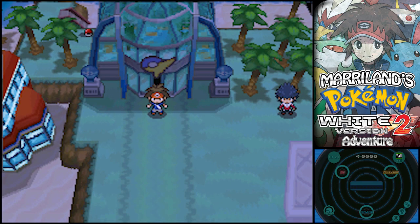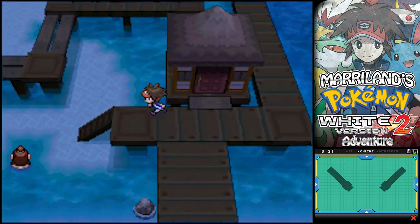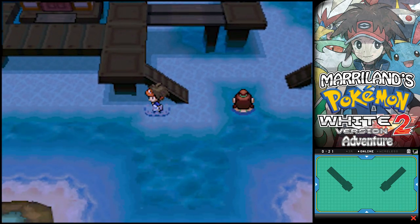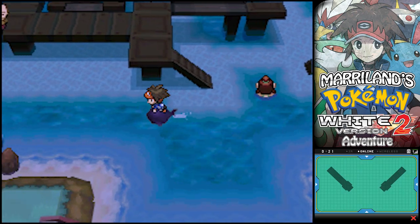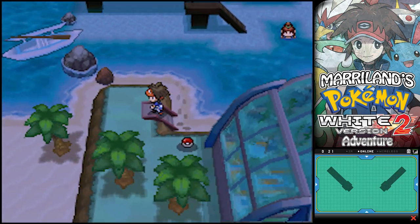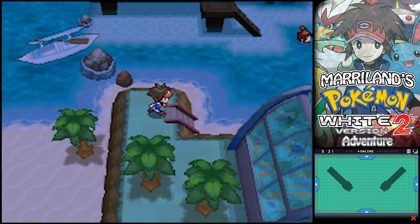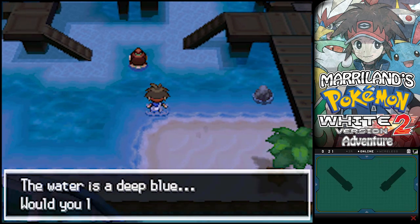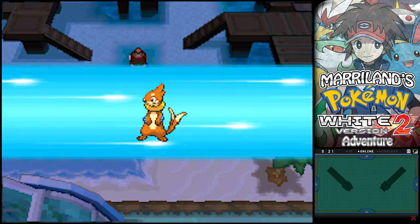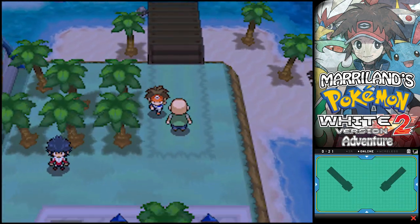But first, I just noticed something - I totally spaced out! See that item back there? It's rather tricky to even see. You can only get it if you use Surf, and it's not very obvious. You have to Surf right behind the gym. It's a Shell Bell! That can be used to heal some hit points whenever you hit the foe with an attack. Leftovers typically tends to be a better choice, but if you're doing a lot of one-hit KOs and a lot of training, the Shell Bell can be rather helpful.